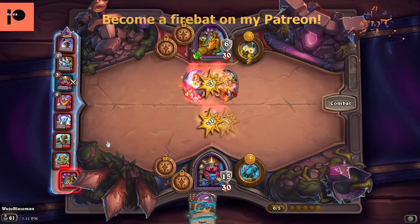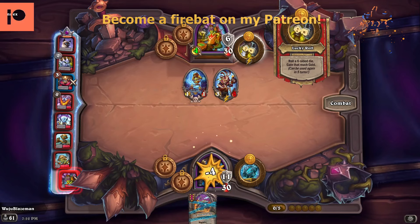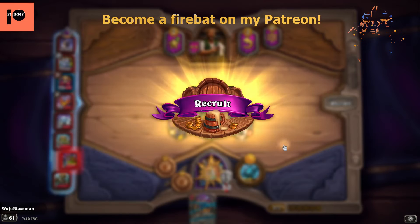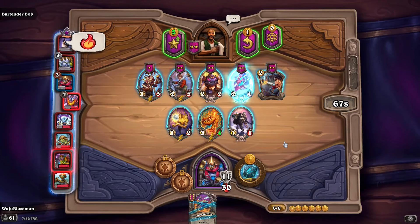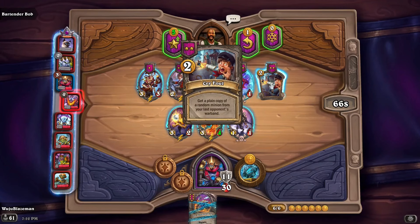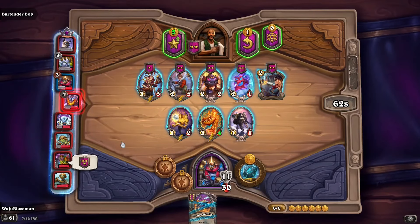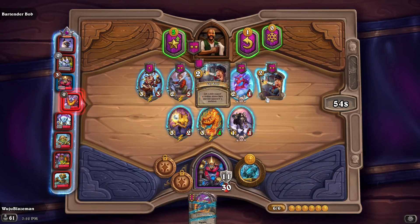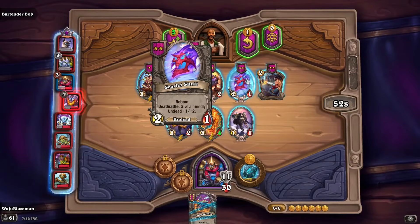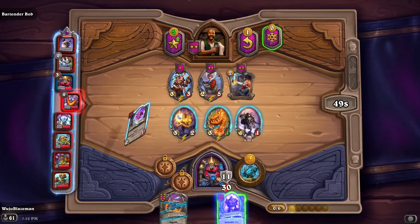Wait, I'm on tier two still — how is he so much stronger than me? Because he has money, lucky roll. Undead mech — plain copy of the minion he had. Gangle menagerie reborn, give a friendly undead plus one plus one. I want to stabilize a bit, so let's just send out some more guys here.